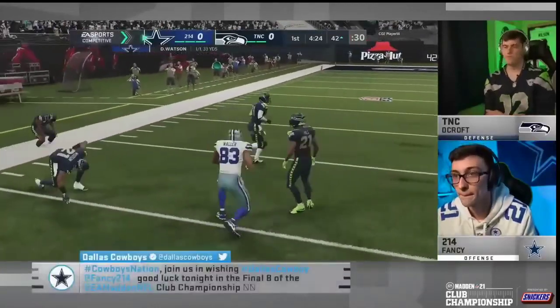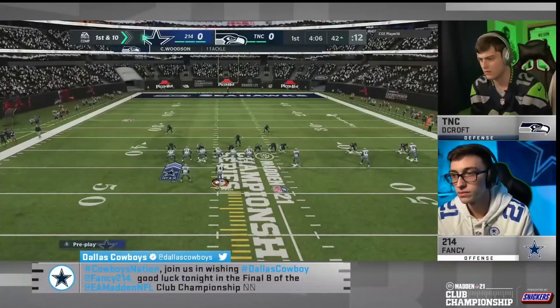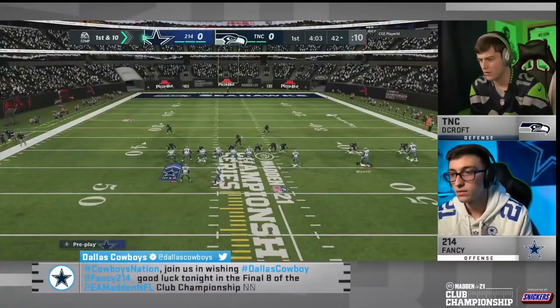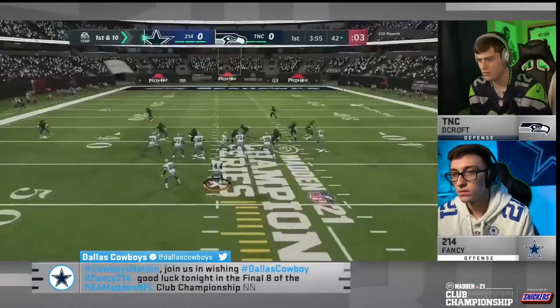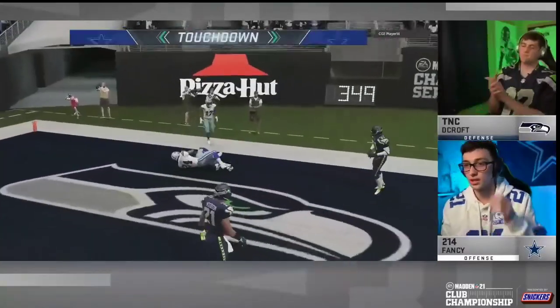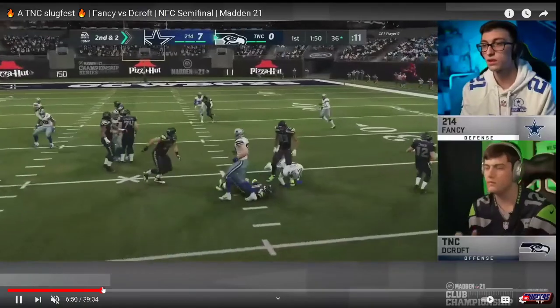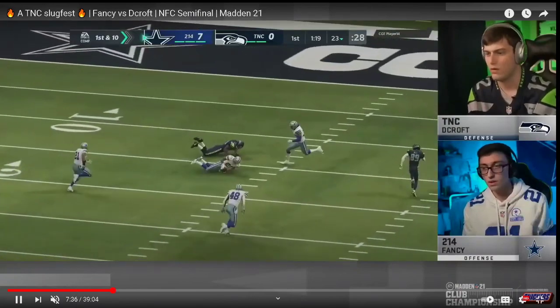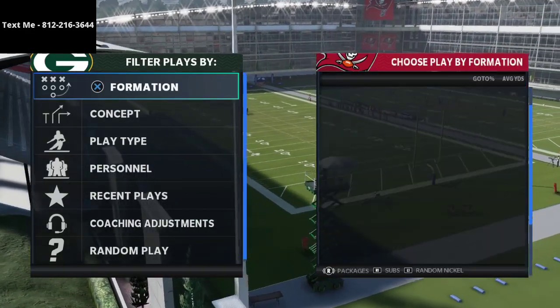I want to talk about Fancy's offense. He didn't make it all the way — I think he got to the semi-finals and then J Wall took him out in an absolute battle between two of the best offensive minds in the community. In today's video I want to share two plays in particular from how he ran this offense. Both of them require Hot Route Master, which we don't have in regs, so I want to talk about how you can run these similar concepts in a regs mode setting. I have the Packers booted up — I think the Packers are the best team in regs to run this scheme.